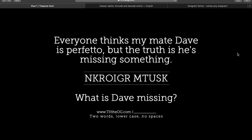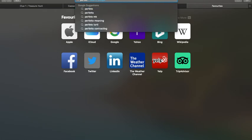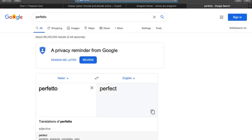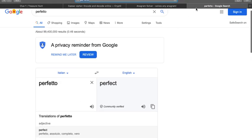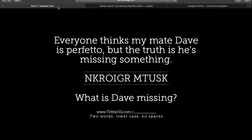There are a few things just looking at the text in this clue that are interesting. It's written in a kind of informal English way, but there's deliberately an Italian word dropped in there. So as a starting point, just checking what the hell Perfetto means — it means perfect in Italian. Interesting, should provide you with some clues.